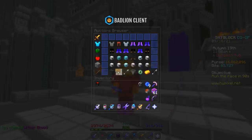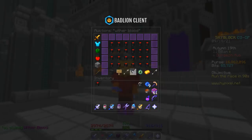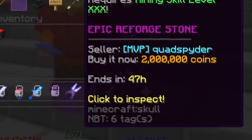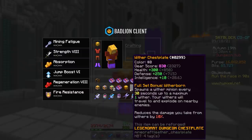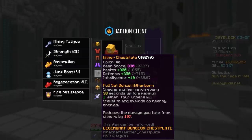I'm honestly not sure how much this is worth. 2 mil! That's actually a lot of coins. Now it's time to sell everything I got from those runs, including the weather chestplate.